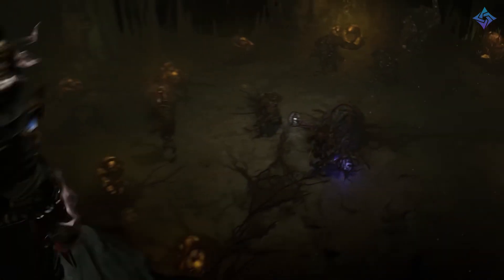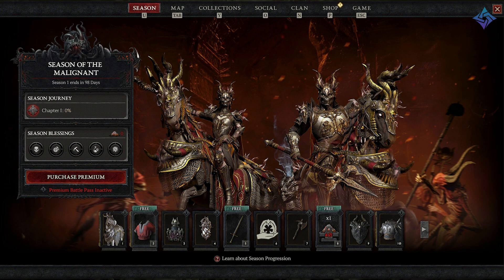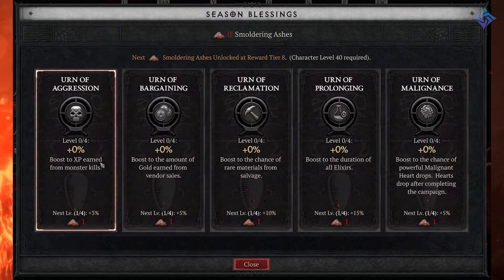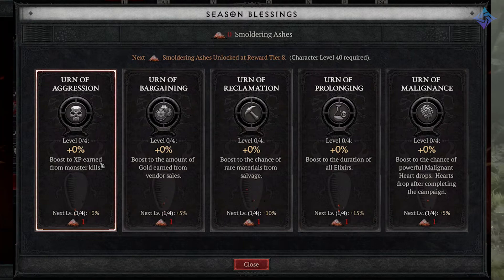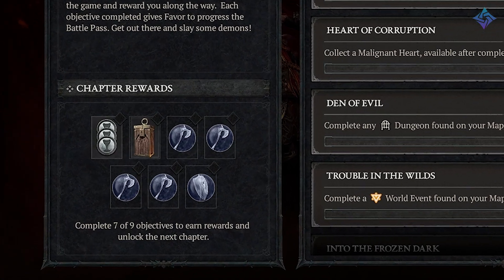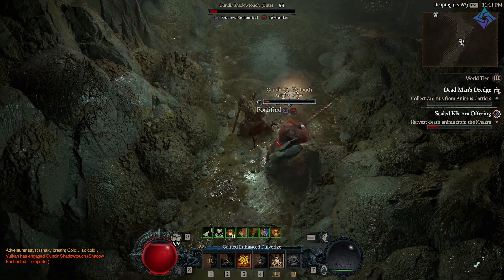We have a new battle pass and seasonal journey — our first crack at both. The battle pass comes in two flavors: premium and free. Premium will have a bunch of cosmetics. Free will have things called ashes, which are used for the new blessing system. The blessing system grants seasonal boosts to gold, experience, malignant heart drops, and a few other things. The seasonal journey gives you objectives to complete and chapters to finish, rewarding you with caches of items, legendary aspects, cosmetics, titles, and more.